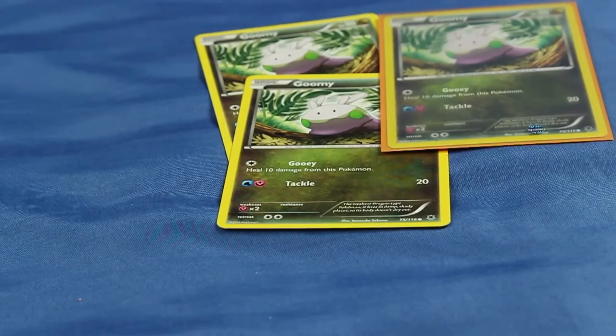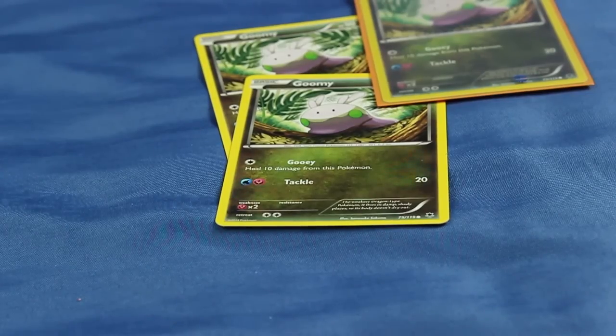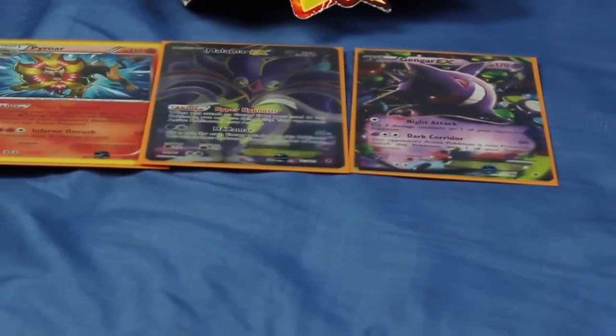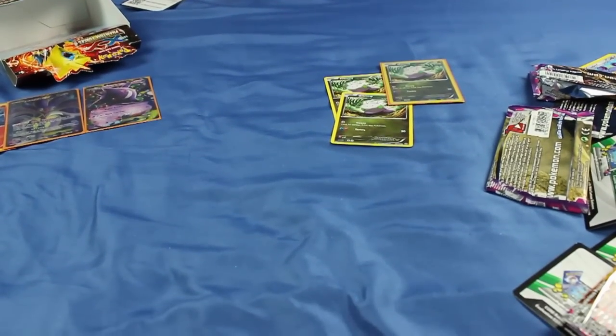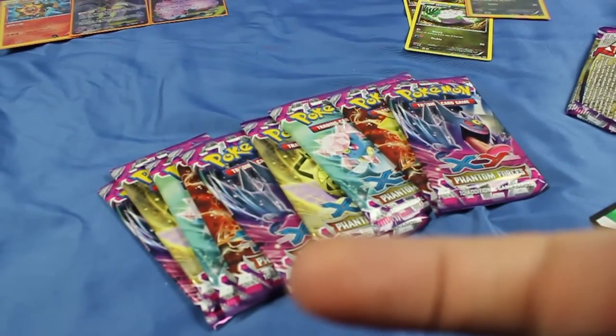Hello and welcome to part two of my Phantom Forces Booster Box Opening! You can see some awesome things I got last time — three Goomies, including a Reverse Holo Goomy. I'd highly recommend checking out part one before you see this, otherwise you'll get spoilers as to what I got, because they're kind of sitting in the background. Spoilers incoming. There's the stuff I got last time. Let's see if we can one-up that. Let's open nine more packs today. I think we're going to open these nine right here, so let's get right to it.